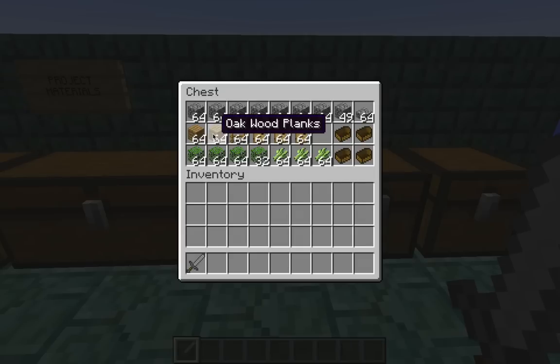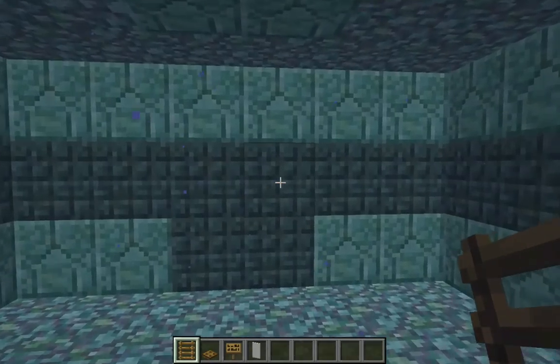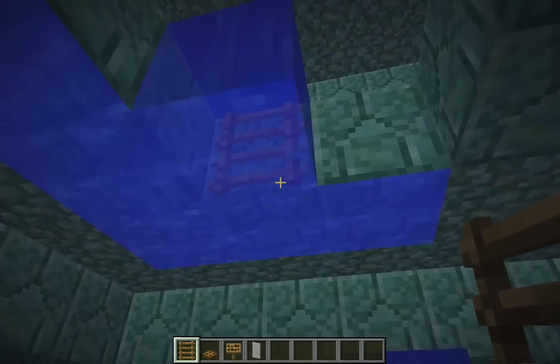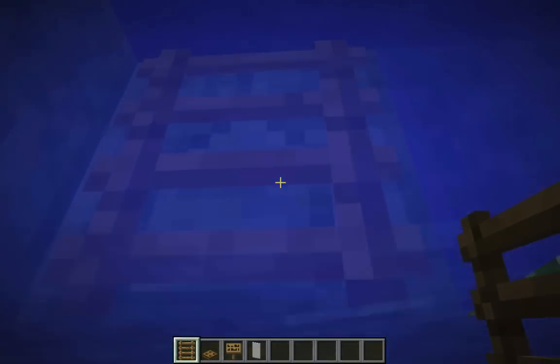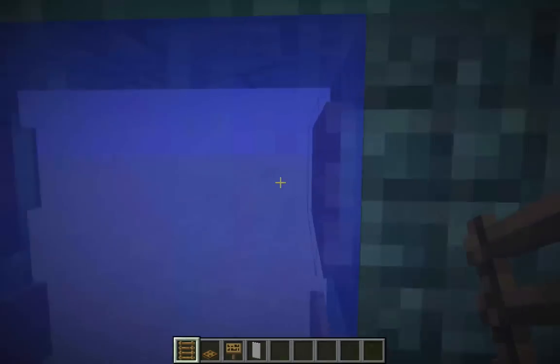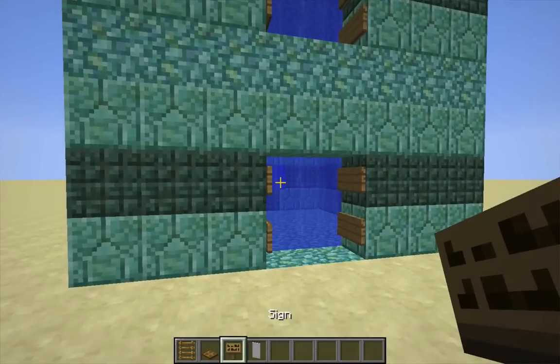Any kind of wood planks will work, but it's probably best to avoid birch because the coloring is too similar to sand. The ladders will be used for climbing, of course, but I'll also be using them as a standard underwater tool. Ladders are good for underwater use because they're not broken by flowing water, they can be placed on the side of a block without anything underneath, and they're a partial block, which means they create an air pocket I can use to replenish my air meter.